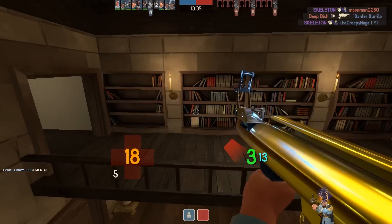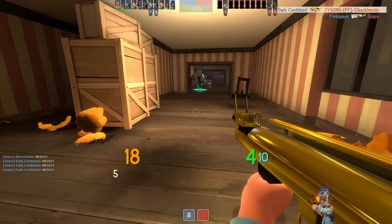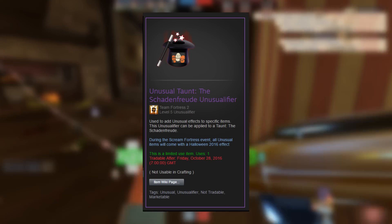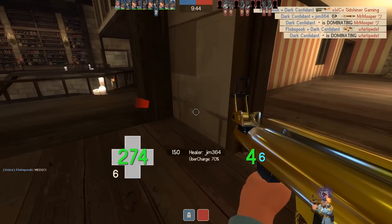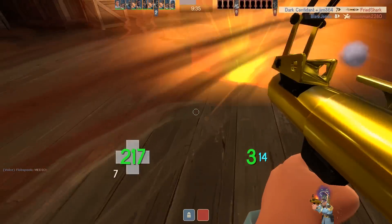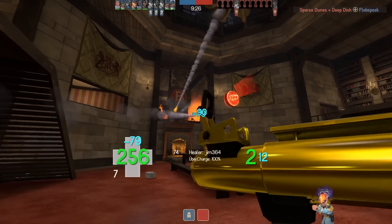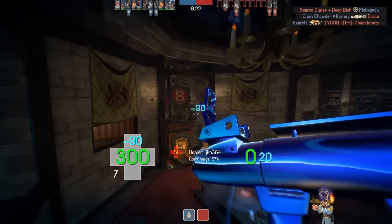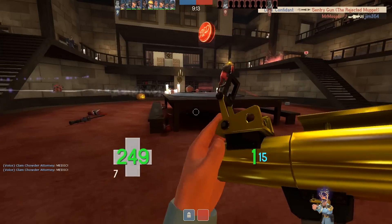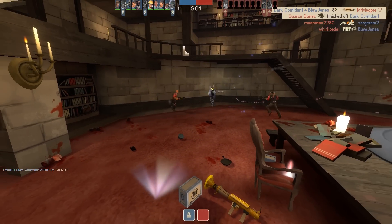I also find it funny how half these new unboxable hats are all classes — workshop creators just cannot resist making everything all class. Unboxing an unusual hat from this case is unfortunately very similar to Halloween 2015: you can only get these new hats with the new effects. What makes up for it is the possibility to get a bonus Taunt Unusualifier. These unusualifiers are unboxed at about the same rarity as normal unusuals, and when you get one you can apply it to one specific taunt. You cannot actually see the effect until you apply it, so there is really no point in waiting — just apply it immediately. In essence, these unusualifiers are basically just unusual taunts. These unusualifiers can also drop on taunts that have never been available in unusual quality, like the Box Trot or the Zoomin' Broomin', which is pretty insane.